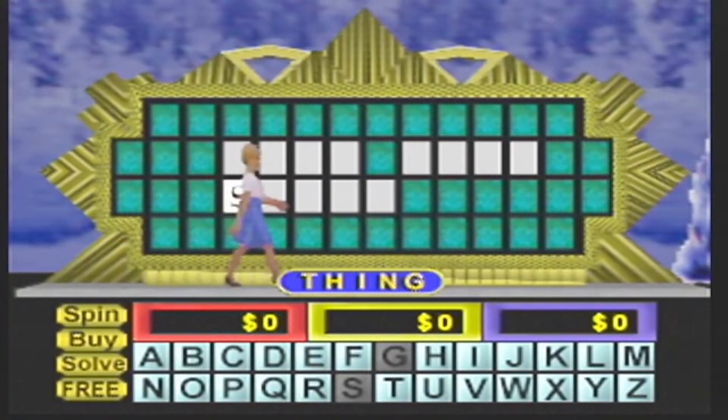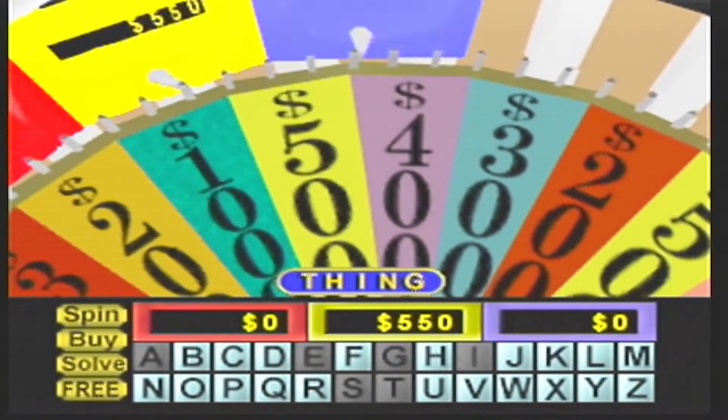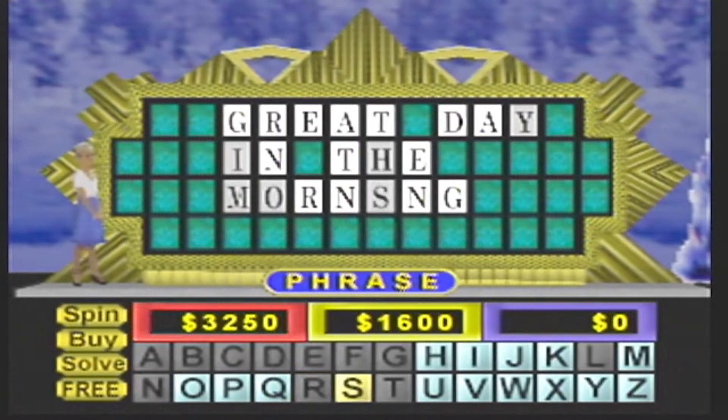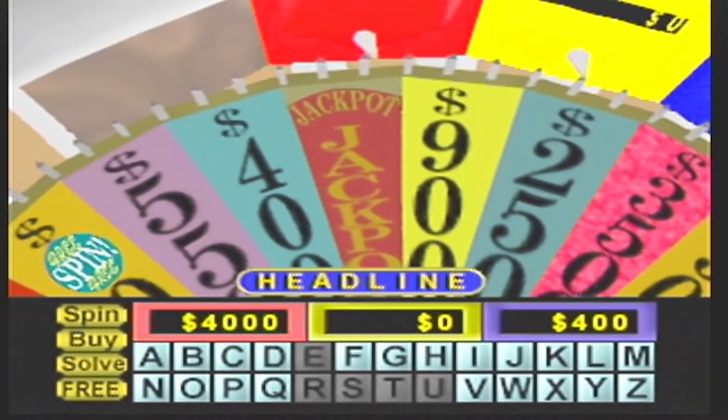Next up is Wheel of Fortune. Wheel of Fortune was developed and published by Game Tech, releasing for the N64 in 1997. Wheel of Fortune is a game based on the TV show with the same name. Your goal is to solve puzzles by guessing letters or buying vowels. The visuals in the game are ugly — it has blurry sprites and a plain looking background. The gameplay is just like the show, with well laid out options. You control the wheel with the stick, which is pretty interesting.